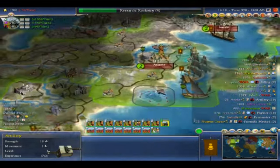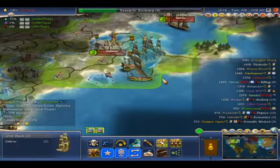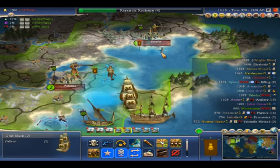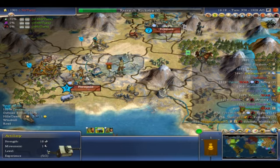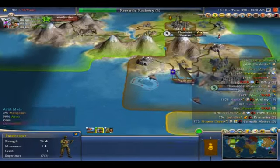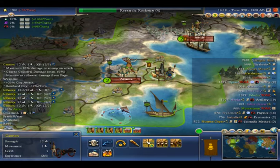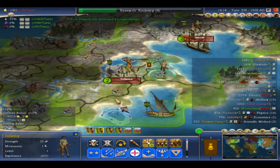Sure, why not. Okay, and yeah I guess we could come up here and do a little bombardment — sounds like a good enough idea. Alright, I only got two of these guys. Oh look, he's on top of a hill again — hate that. It's better off just to attack with the ground unit.